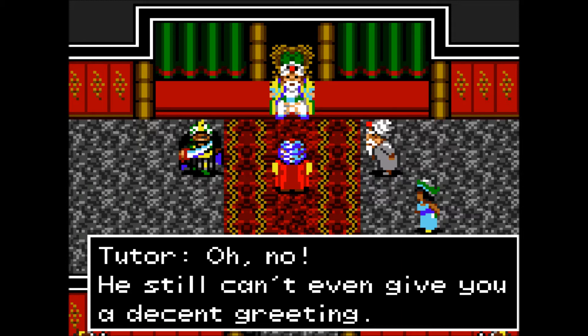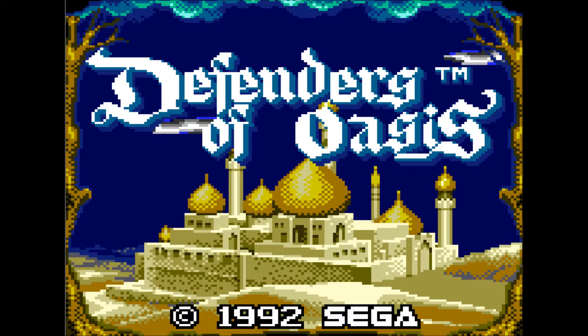To start the slight return to form, I decided to go small and obscure. This game is called Defenders of Oasis, or in Japanese, Shadow Crusader. It was released in 1992 on the Game Gear and developed and published by Sega.